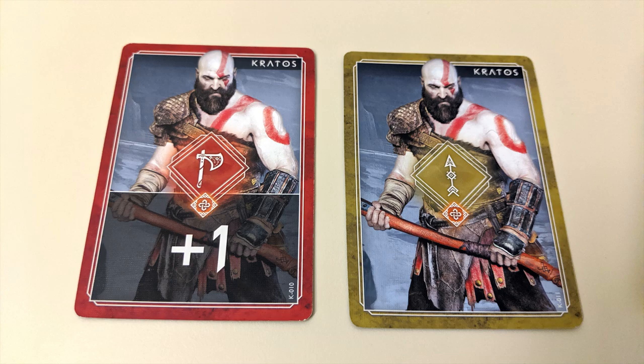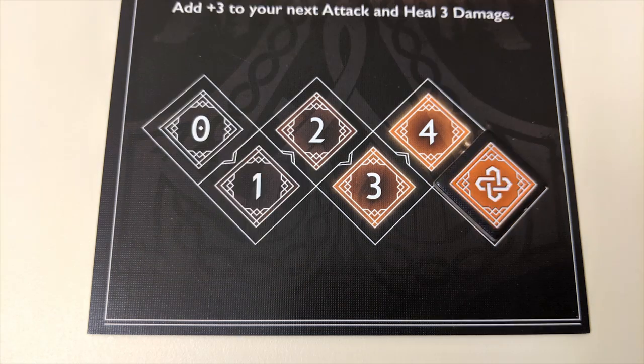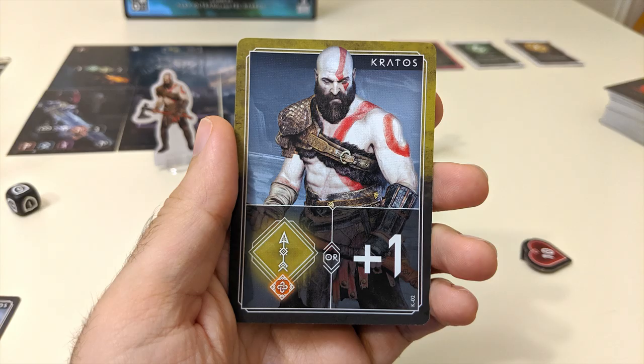You may have noticed that several action cards feature rage symbols. Every time you play one of these cards, your rage tracker moves up one space on your hero card. When that track is full, your ability is available to use whenever it's appropriate, after which the track resets to zero.